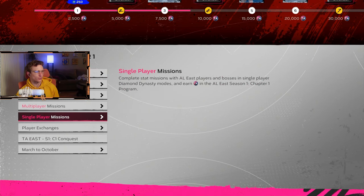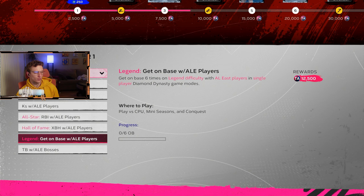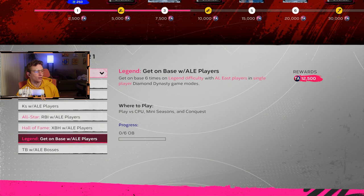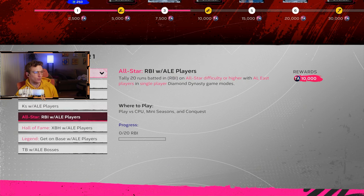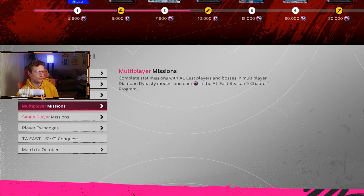There are both multiplayer and single player missions, and you get rewarded more for higher difficulties. The Hall of Fame mission is to get extra base hits with AL East players; Legend is just to get on base — so you can get good practice on Legend. All-Star is RBIs, and the others at any difficulty involve AL East players getting hits, home runs, strikeouts, and total bases.